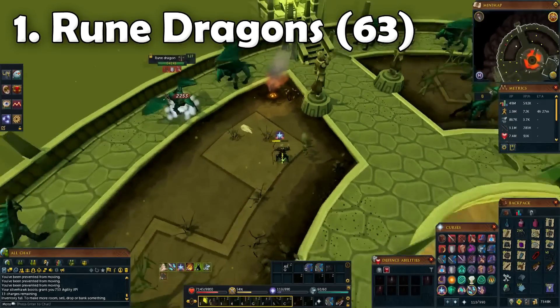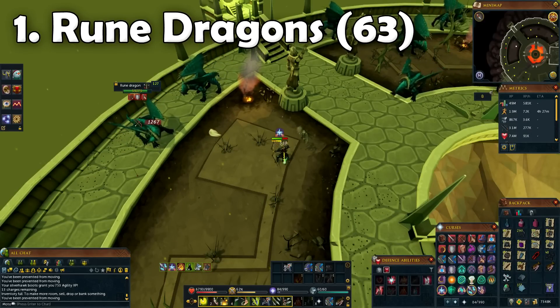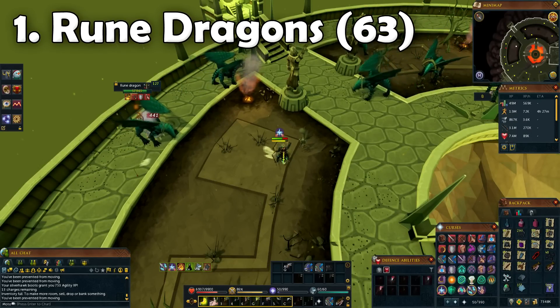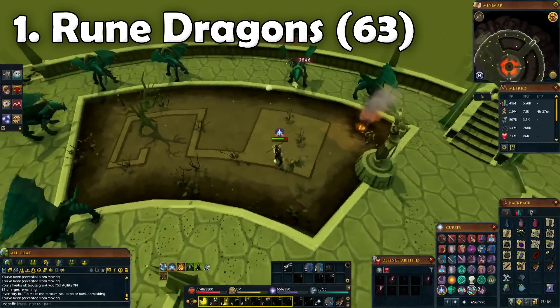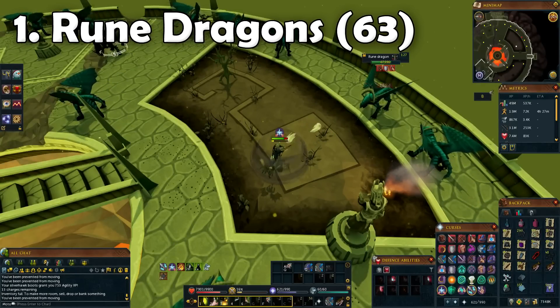Welcome to episode 4 of my road to 120 Slayer. In this episode I've upped the amount of tasks I'm going to show you to 17. In episodes 1 and 2 it was 13, then the last one was 15, so I just keep adding more. I think I'm going to keep the next episodes at around 20, which will almost guarantee at least 1 mil XP per episode.